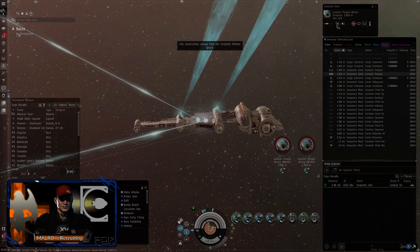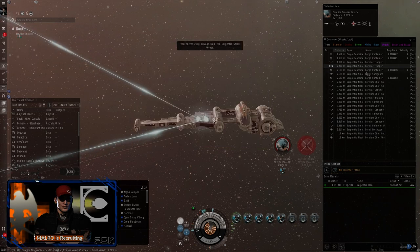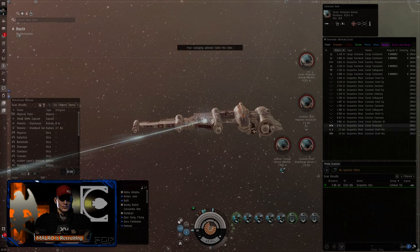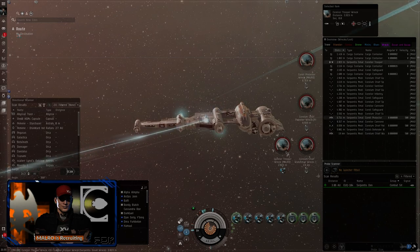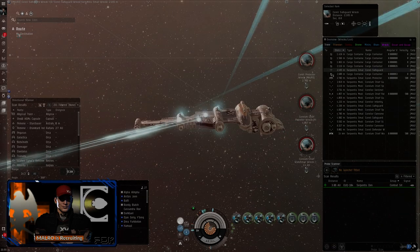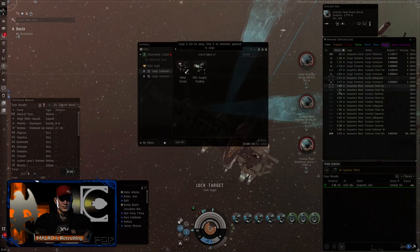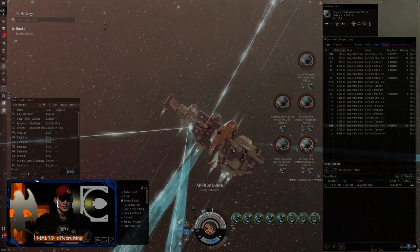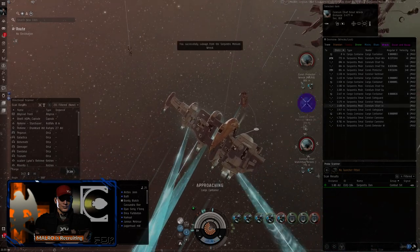We're going to grab the loots first and then salvage. We lock up targets that are out of range and tractor them in. We lock up everything we can and start our salvage. We don't need to tractor anymore once things are in range, so we can conserve capacitor. The nice thing is we have enough targets to run all our salvagers simultaneously. We'll put everything on this last structure and see what we got. This time I also looted more than I normally would — usually I wouldn't take all the modules.